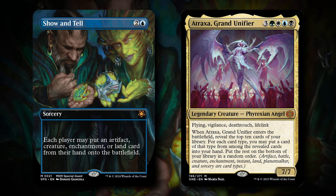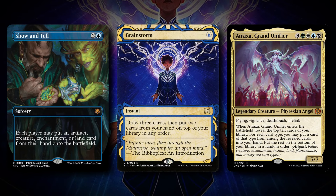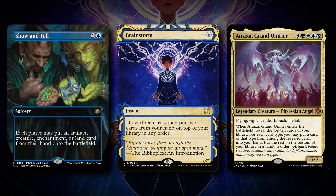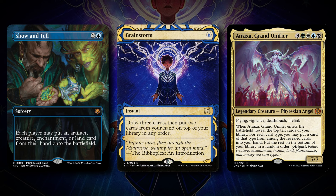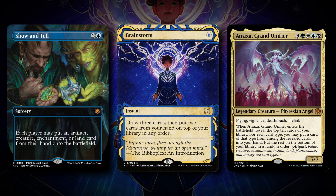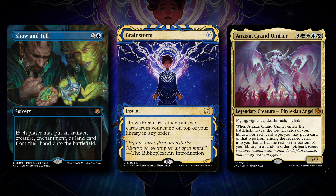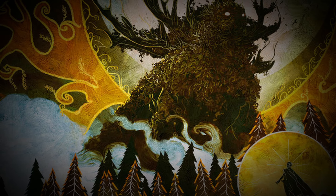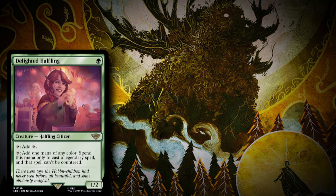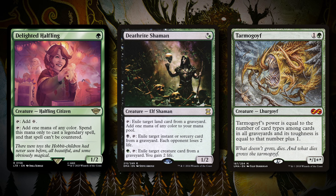What's really nice about splashing Blue is that we get to play four copies of Brainstorm, which means we can always shuffle away unwanted cards like Aatroxia or Koma, or even Show and Tell if you don't have any big creatures in hand — and then shuffle it away so that you always have Natural Order targets in the deck. Our Natural Order sacrifice targets are Delighted Halflings, Deathrite Shamans, Tarmogoyfs, and Oko Elk Tokens.